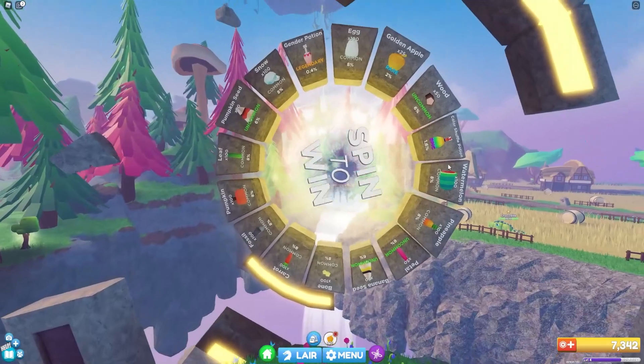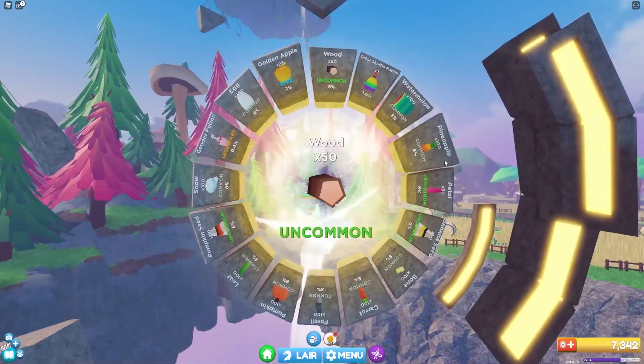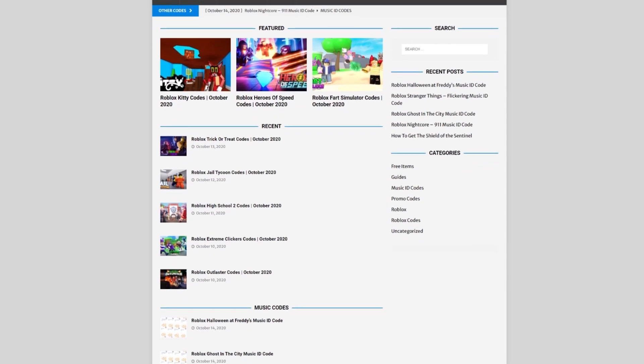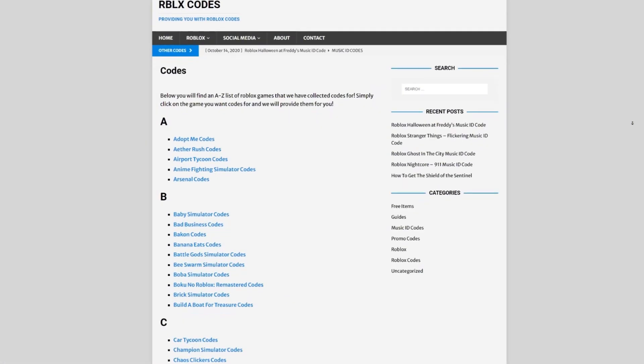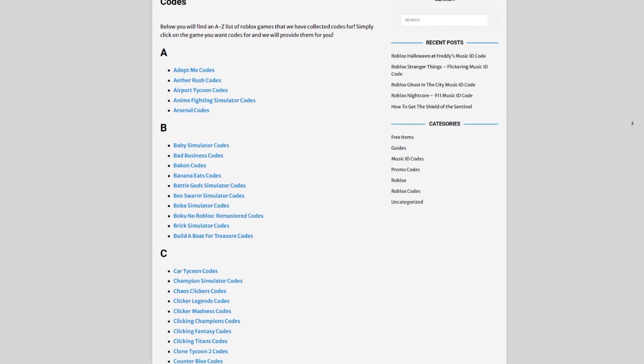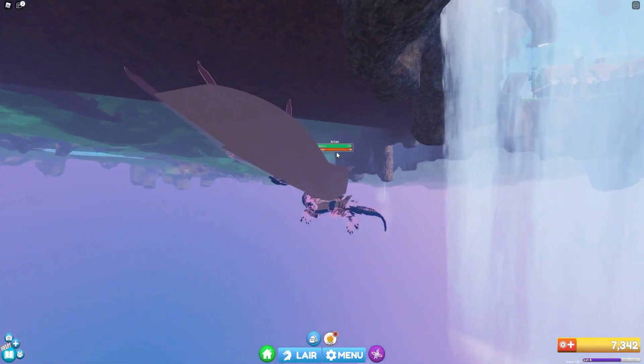Are you guys filled up with watching YouTube videos for Roblox codes? Well, I've got a solution for that — rblxcodes.com. On the website you can find game codes, music codes, and guides. There is tons of stuff in there that you guys have to check out. Overall, we cover codes for 300 Roblox games, so if you guys need a code for a game, we'll be there.